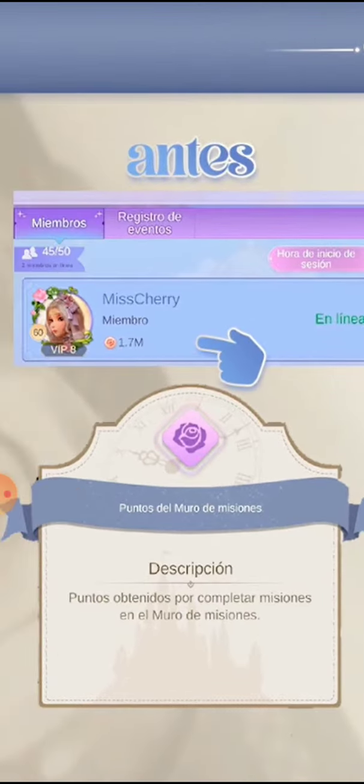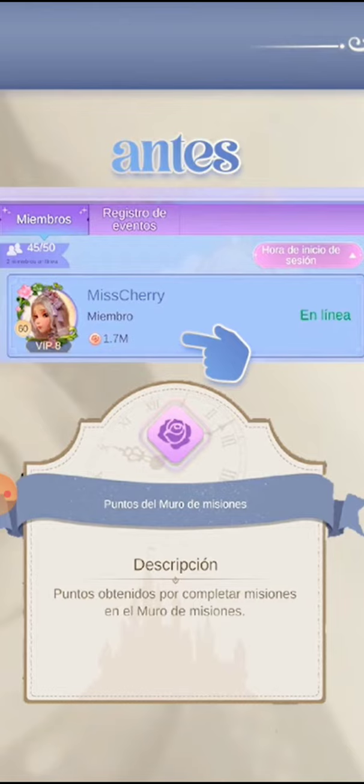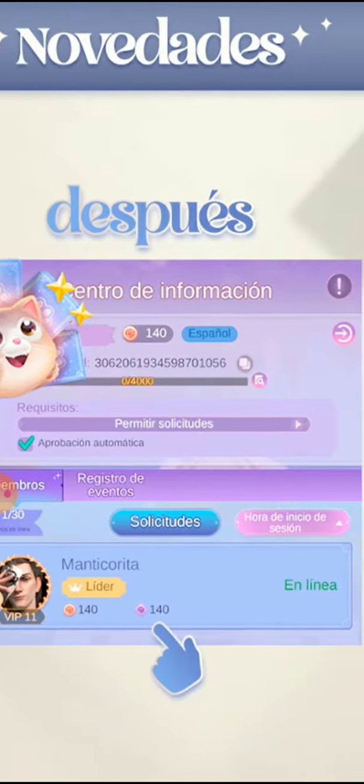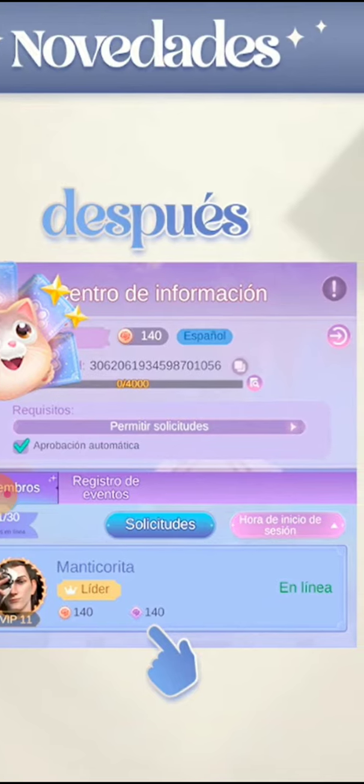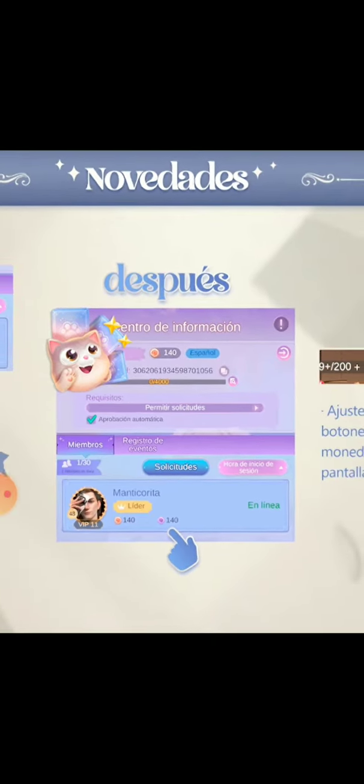Next, they're doing something with the time coins. If you're part of a society, you know you can see the contributed coins — the orange ones we contribute to the society. They're now going to put the purple time coins on display too. It'll probably show if you're being an active member of the society.